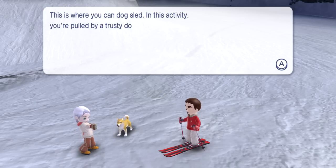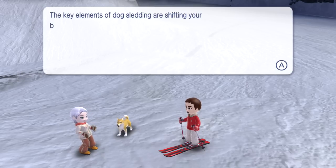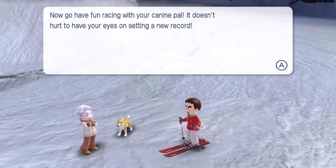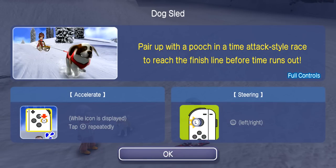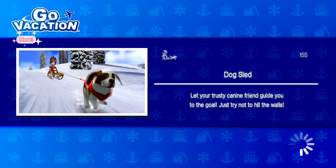This is where you can dog sled. In this activity, you're pulled by a trusty dog and race to get the fastest time. The key elements of dog sledding are shifting your balance and understanding your pooch - it'll help a lot on those steep hills. Now go have fun racing with your canine pal. Pair up with a pooch in a time attack style race to reach the finish line before time runs out. Accelerator is just tapping here repeatedly and then steering. Only one way to find out - just hope we don't crash a bunch of puppies.